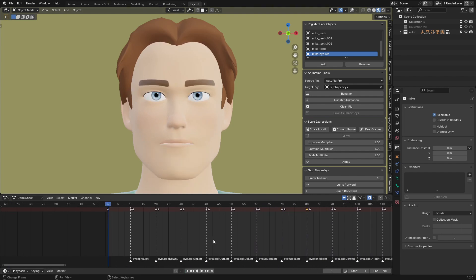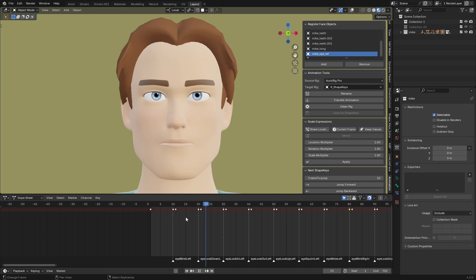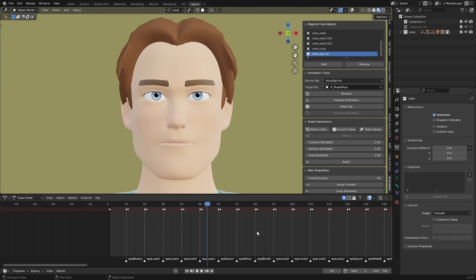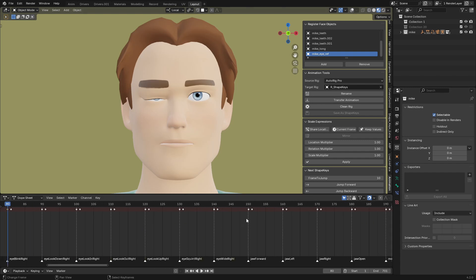If you find the expression is moving only slightly, you can increase or multiply the expression strength here — to increase how the eye blinks or how the jaw opens. Use the Multiply Scale Expression tool. For Auto Rig Pro you need to multiply only the location; for Rigify you can use both rotation and location.